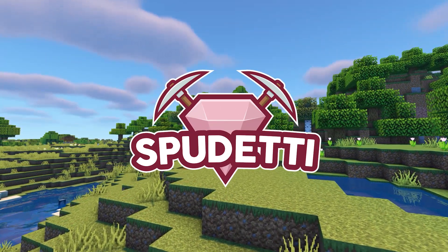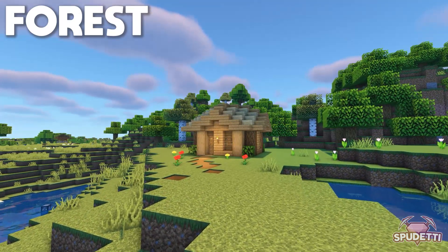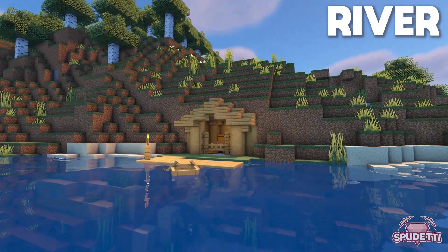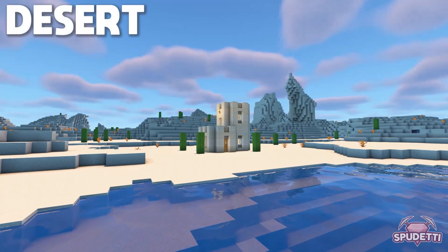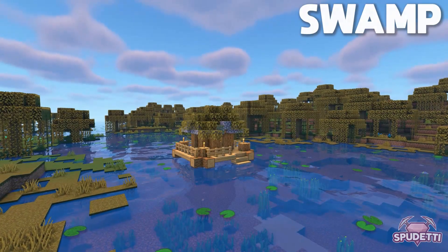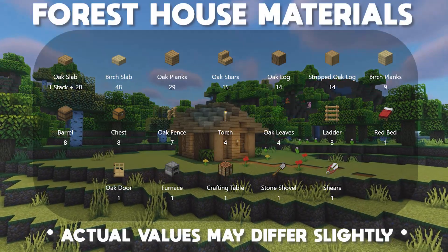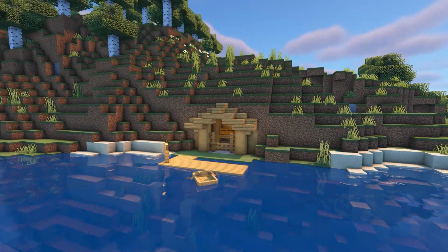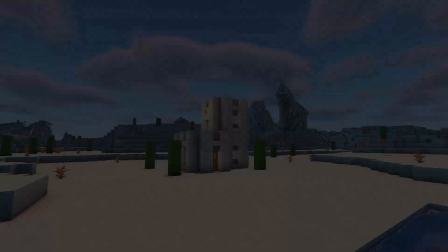Hi everyone and welcome to another how-to-build tutorial. In this video I'm going to be showing you how to build 4 starter house ideas for 4 different biomes. These starter houses are builds that you should be able to build in the first few days of starting a new world. For the materials, I've chosen to use only materials that you can find in that biome — so for example, in the forest I've used oak and birch, but in the desert I've mainly used sandstone. I really hope that you enjoy this video and find the builds useful for when you start a new world in Minecraft.